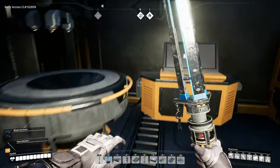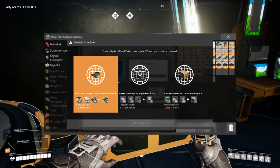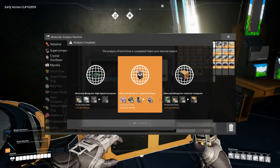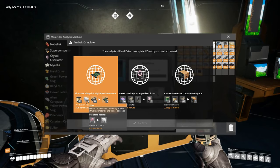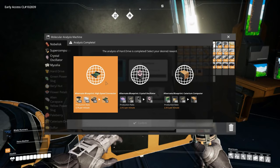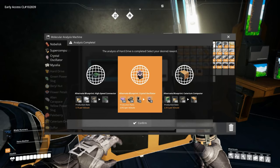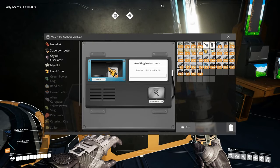So we got an alternate blueprint for crystal oscillators, high speed connectors, and for Caterium computers. I think we're going to go with the crystal oscillator blueprint for now. Let's get that and then we'll stick in the new hard drive.